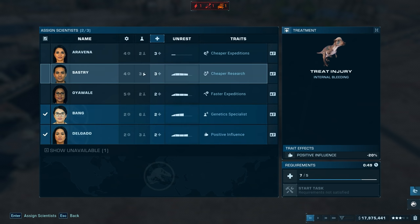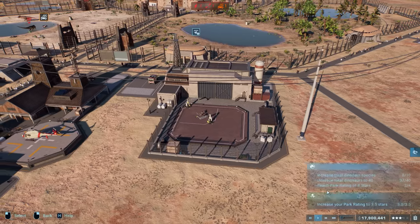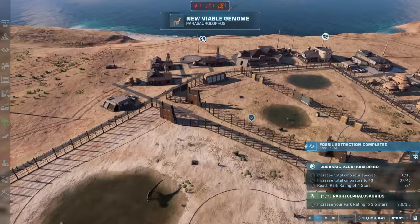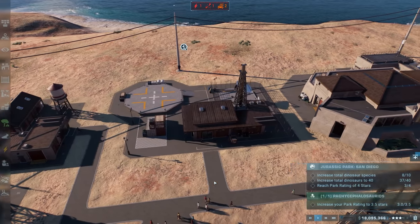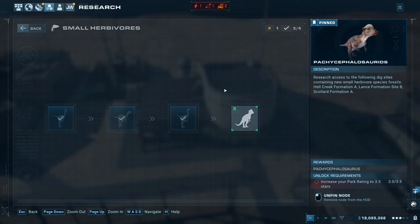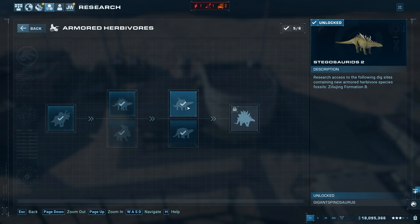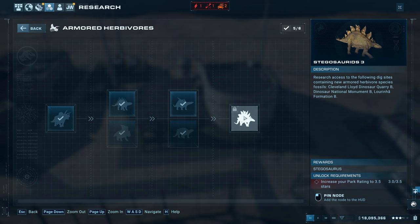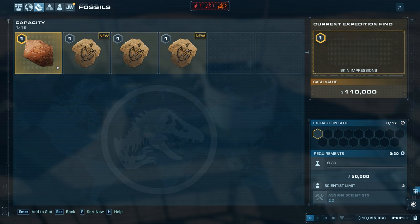Expedition complete. Let's get someone to handle the wellness - stack up multiple scientists, not a big deal. Cheaper expeditions, cheaper research - I've never even seen anything that gives cheaper healing. 75,000 to heal up the pachycephalosaurus. Speaking of ankylosaurs - new viable genome! It was at 49 just a minute ago. Let's go view research - we're looking at armored herbivores. Gigantaspinosaurus - that's over in China, I think. Then 3.5 stars to get the stegosaurus.